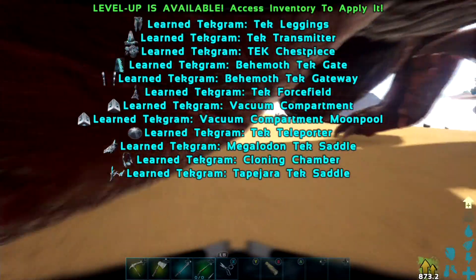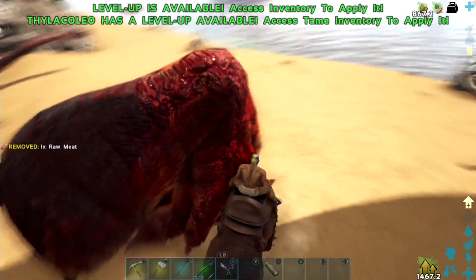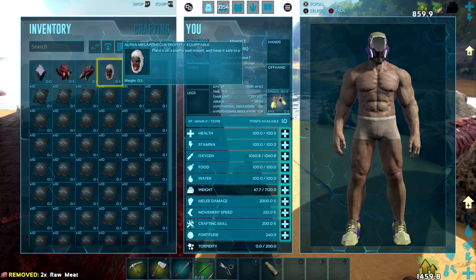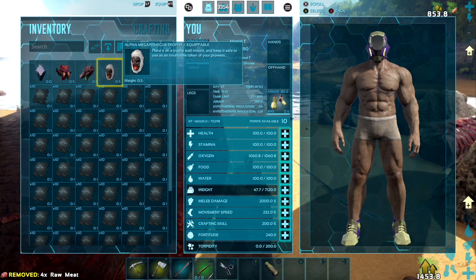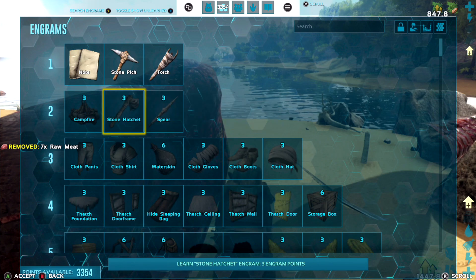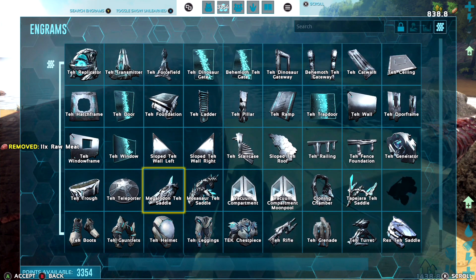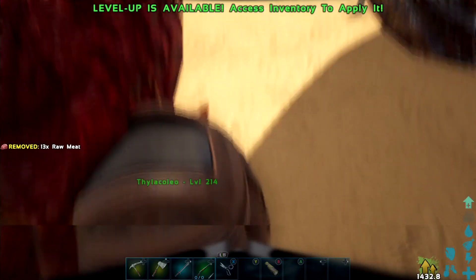Boom shaka laka boom! That is how easy it was for me to get all the tech engrams after resetting everything. It took me roughly about 10 minutes to defeat all the bosses. I know it's probably going to take you a bit longer because you haven't got a boosted server like mine, but I think it's more fun and a lot easier in my opinion.